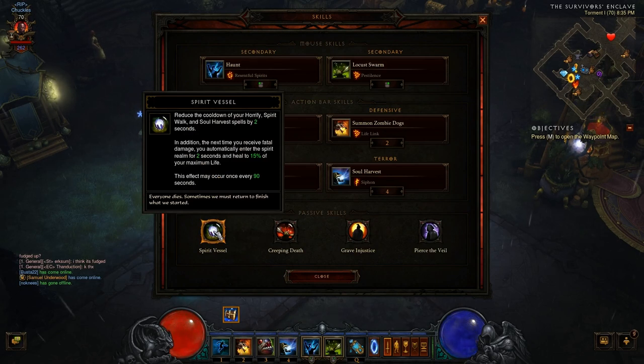On to the passives. The first one is Spirit Vessel, which reduces the cooldown of Horrify, Spirit Walk, and Soul Harvest by two seconds. It also has a great added ability: the next time you receive fatal damage, you automatically enter the spirit realm for two seconds and heal to 15% of your life. Basically it lets you die once without actually dying.